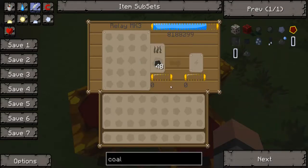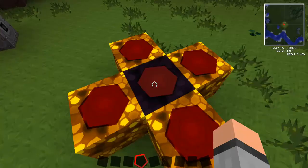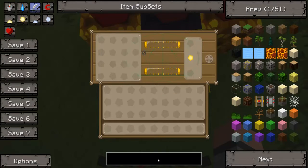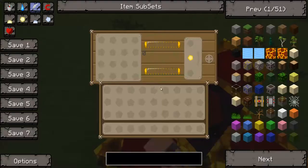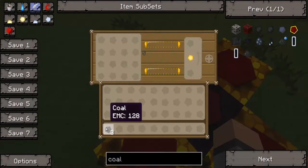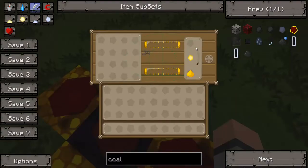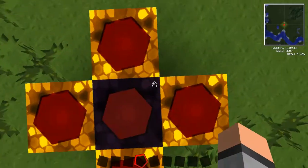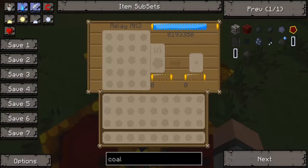If we grab a stack of coal and put it in the burn slot it's just going to burn. If we put it on the left side, that's the burn slot — it's going to feed everything in there into the burn slot and burn it into EMC. If you want to level everything up to the next tier, you could put coal in here and the EMC value will start going up. If we did that to every single collector, you can see the number going up — it's pulling excess from the collectors.